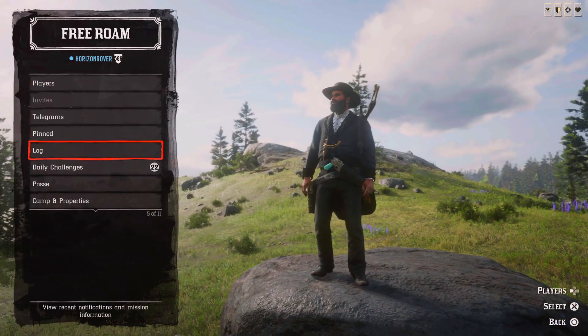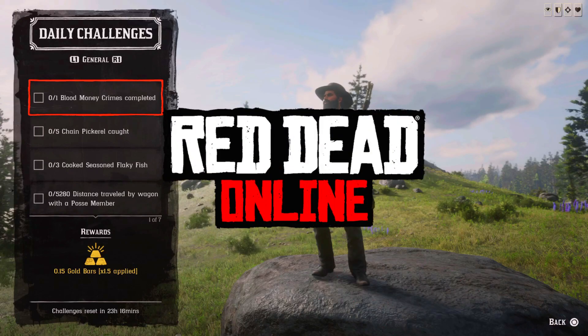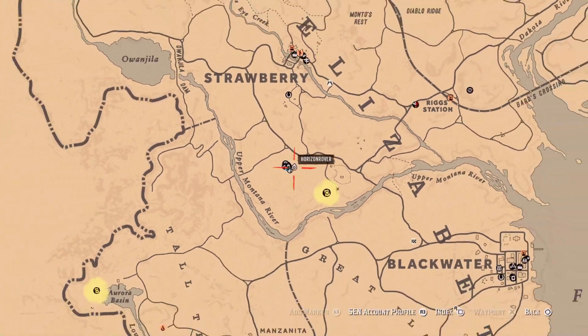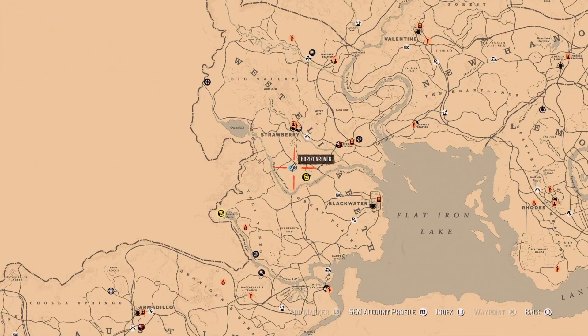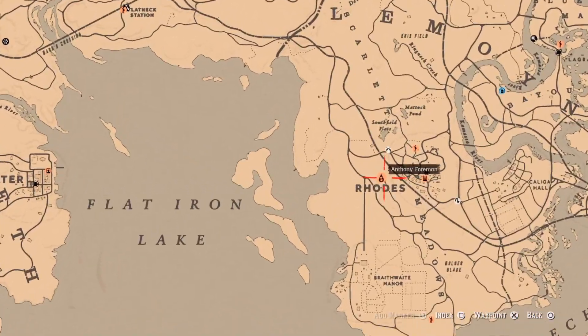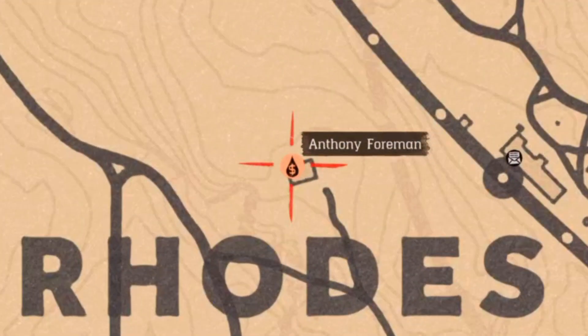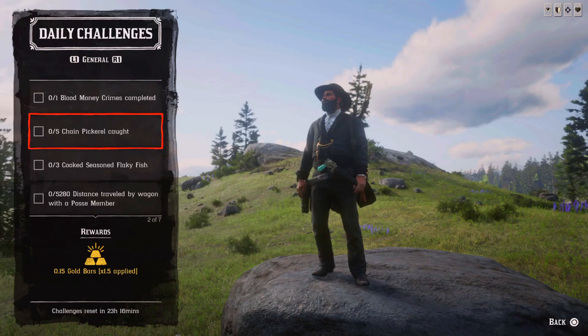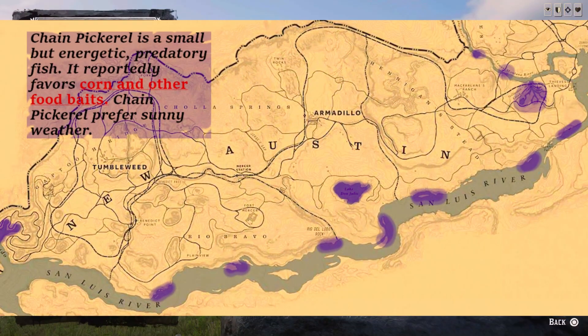The list of daily challenges for today is as follows. First: one blood money crime completed. For that, you have to find any NPC marked with the blood money icon — for example, this one here. You can go to these NPCs and complete this challenge.